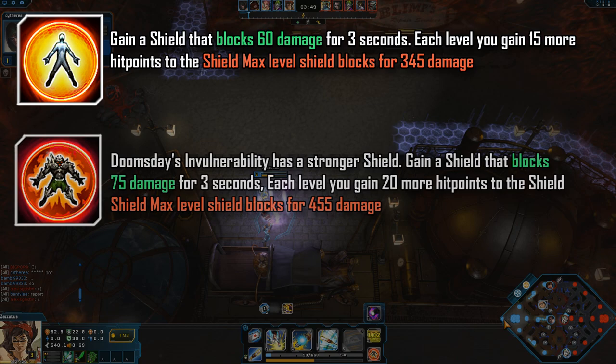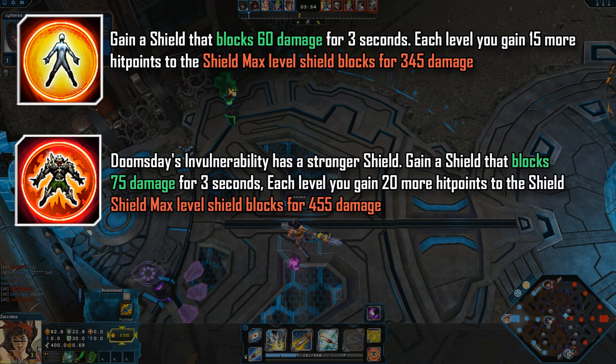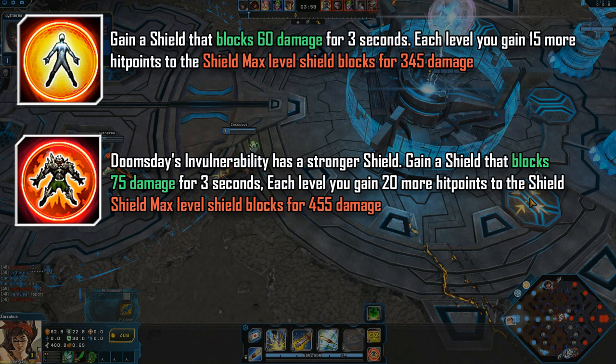Next we have Doomsday's invulnerability. This blocks a little bit more damage — 75 at level 1 — and it actually increases 20 hit points per level. So you can have a maximum at the end of the game, if you're level 19, of 455 damage that this shield will block.